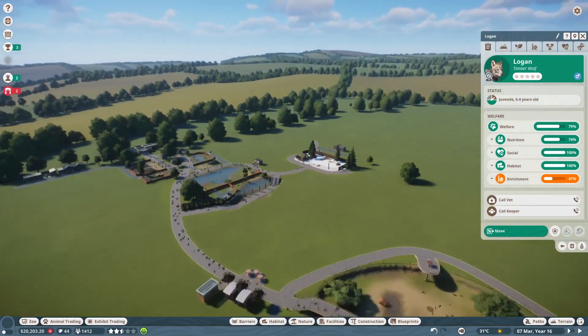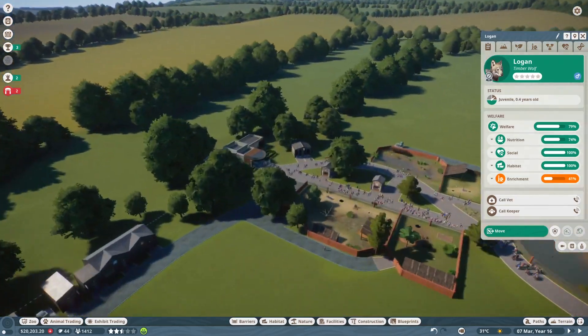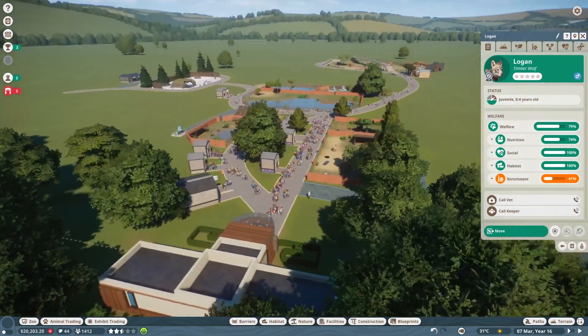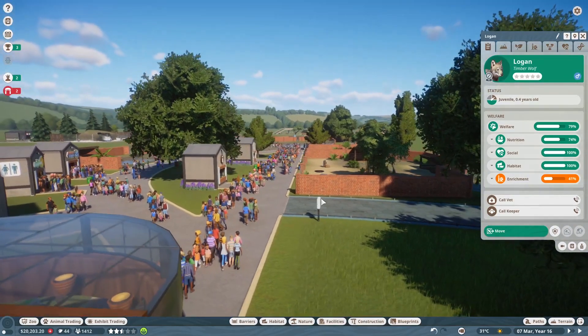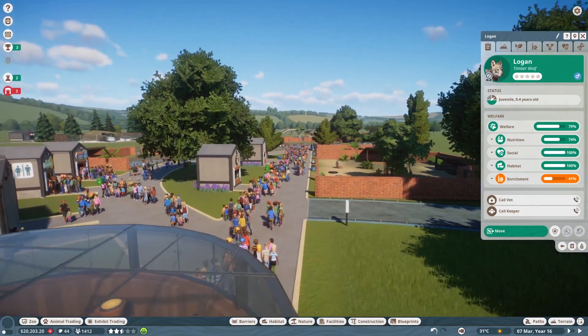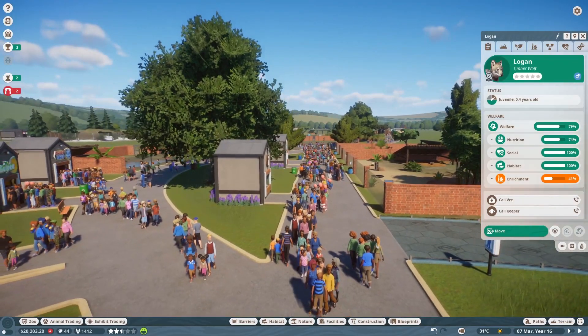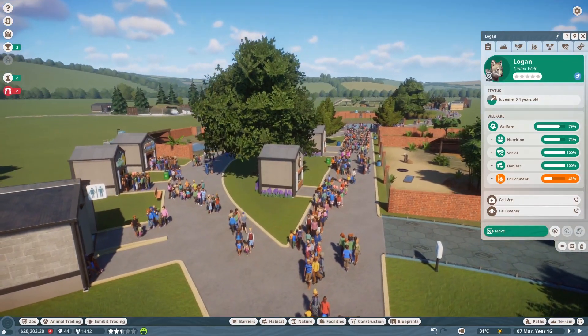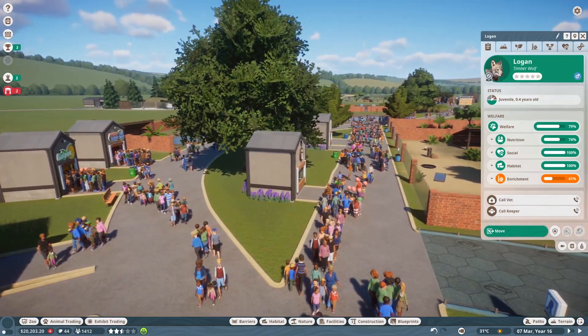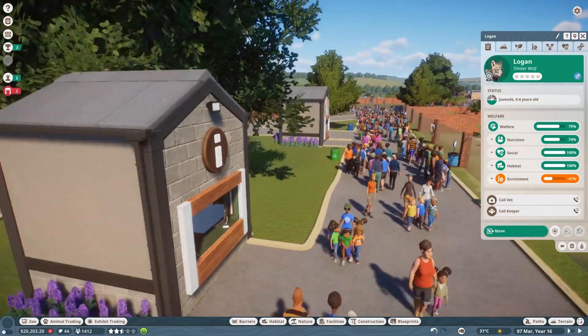Welcome back everybody to Planet Zoo where I have — whoa, I can't control the camera. Where this time I've gone through and gotten a lot of the same animals, spent a lot of time, we're on year 16, but I also wanted to make this a zoo that I would actually really want to build since I had already kind of played through before. So I can actually do a lot of the cool things I wanted to do.